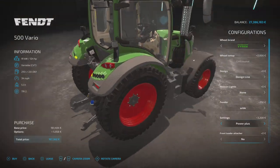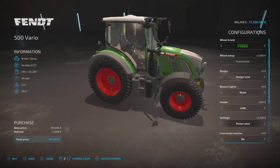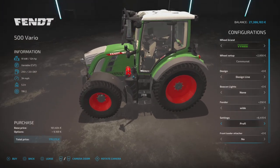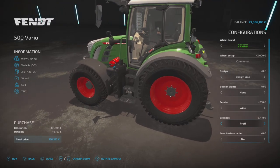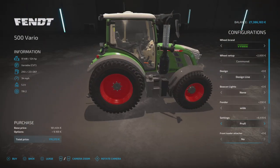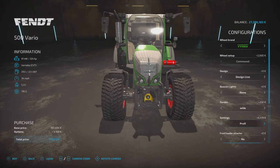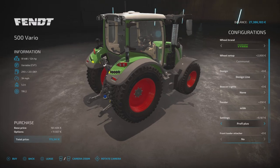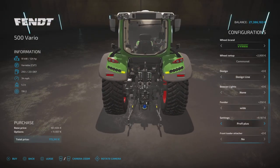Settings go from Power to Power Plus, which adds a monitor on the side. Then Profi changes the front lights and the side lights near the exhaust. Profi Plus changes those lights and adds another monitor up the top as well.